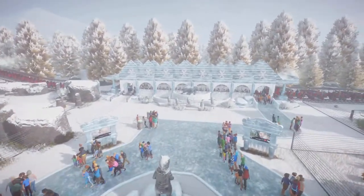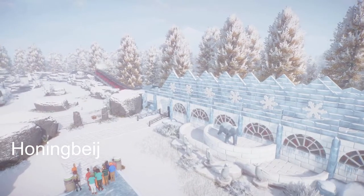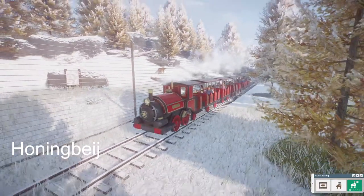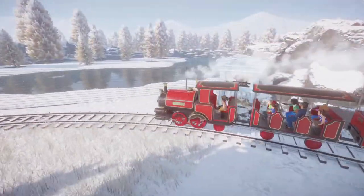Our next park is called Polar Train Zoo. It was made by Haunting Beach. This park has got nine habitats in it, almost 90 animals, all your staff facilities, and we have a train ride that will take us around to look at all of the habitats.